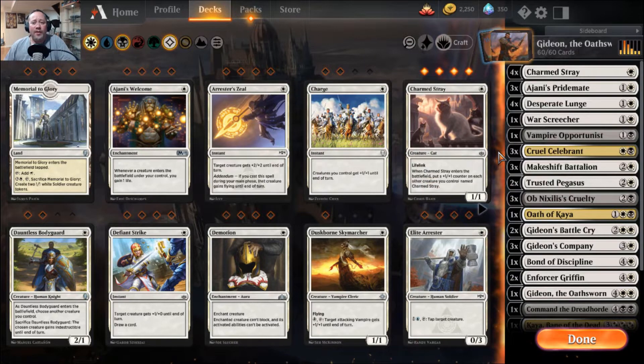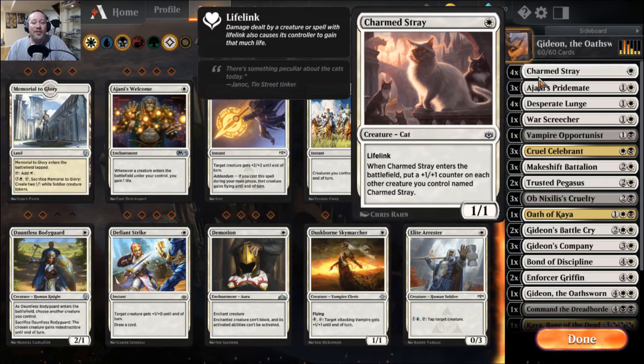I was actually really impressed with a lot of the cards in this set — there are a lot of Standard staples in this deck. Charmed Stray is a really good one and you get four copies of it. It's a 1/1 with lifelink for one mana, and every time another Charmed Stray comes in with the same name it gets an additional +1/+1 counter. So ideally you'd have a couple of these in play and they just keep getting bigger and bigger, and they have lifelink.